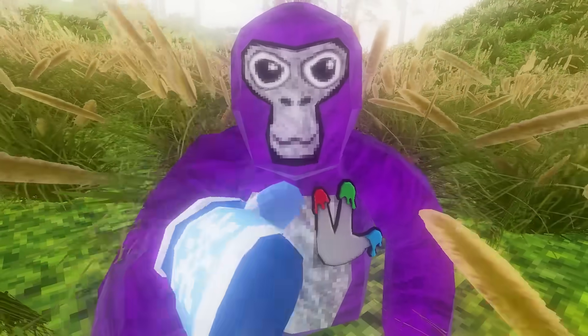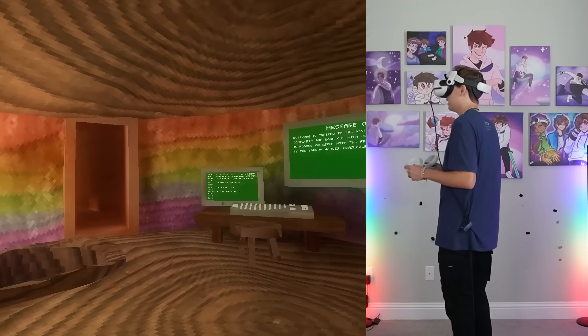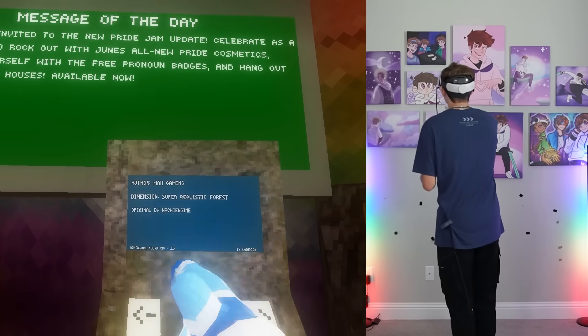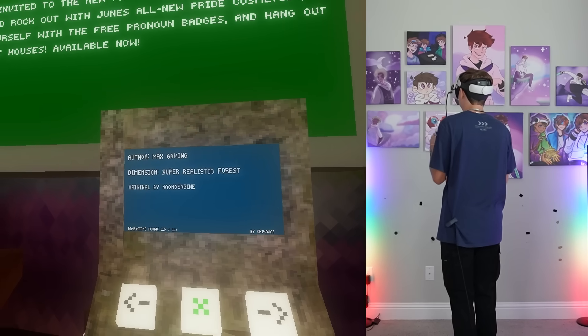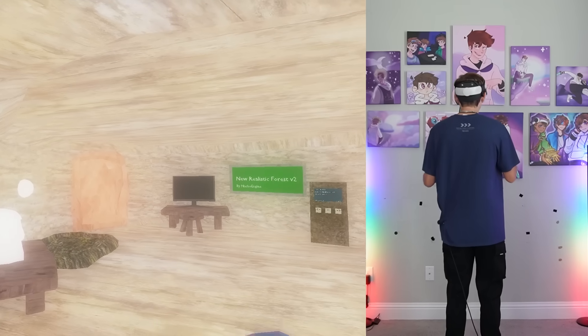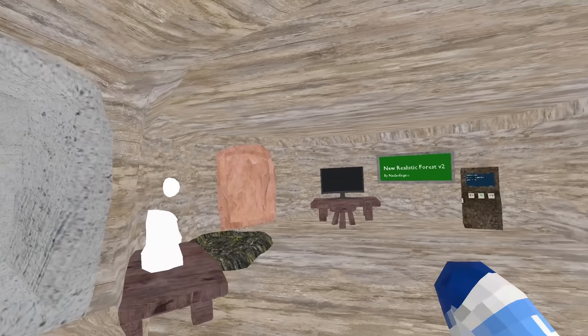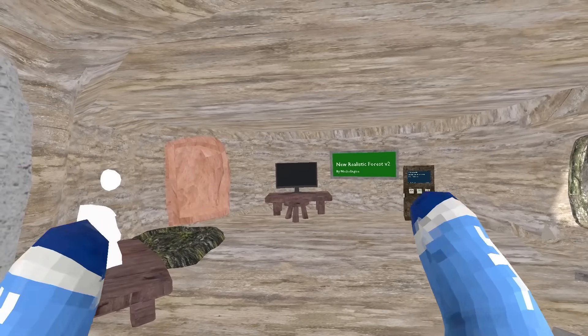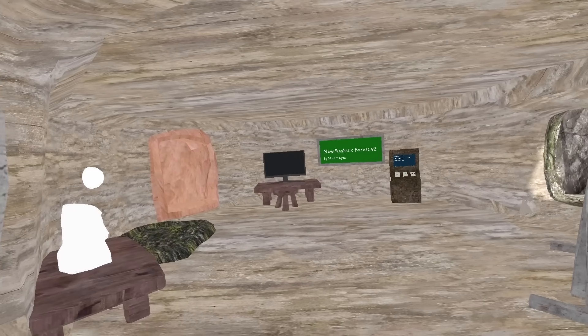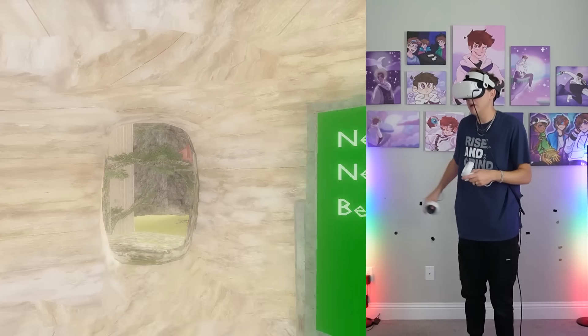For this next map I'm keeping the bloom settings because they look really good. This is the super realistic forest by Nacho Engine — you guys will probably be familiar with this map. Here's what it looks like with bloom on versus bloom off — it's a big difference. I'm turning it back on so we can see how beautiful this map looks.